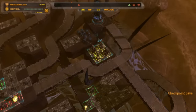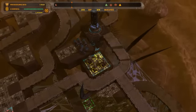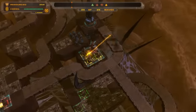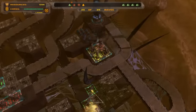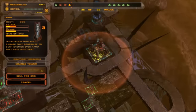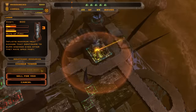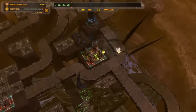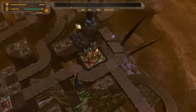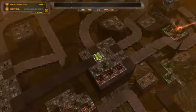Everything up here is now yellow. Going to upgrade that temporal tower so it will slow things down a bit. Next, as soon as I get 800 and once these little guys are through, we're going to upgrade that. Next I'm going to upgrade that temporal tower once.